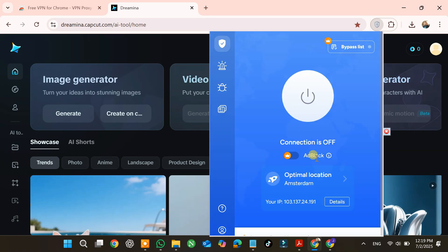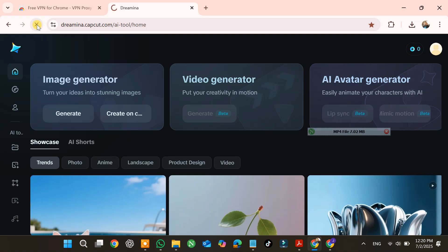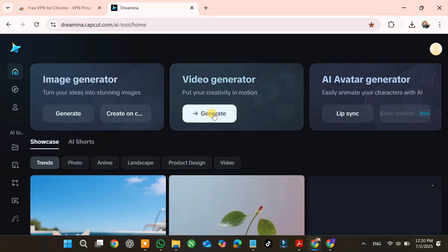The generator is locked and says it's not available in this country — but that is the final part of the trick. Step three: the switch. Go back to the VPN and switch your connection to the UK — I've tried this with a bunch of European countries and it works fine. Now refresh the Dreamina page and boom — the entire platform just unlocks. The price for every single video you make is now zero. Welcome to unlimited power.